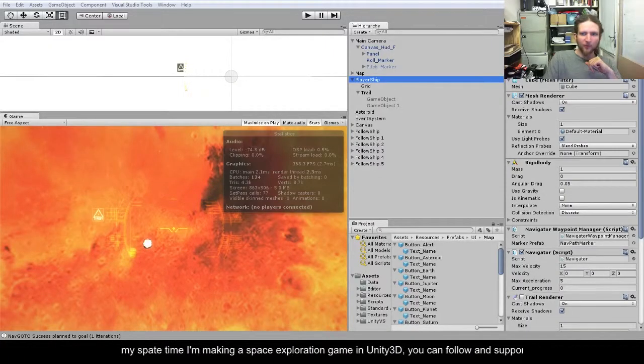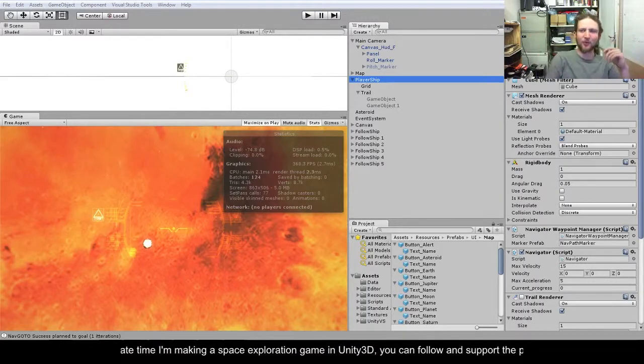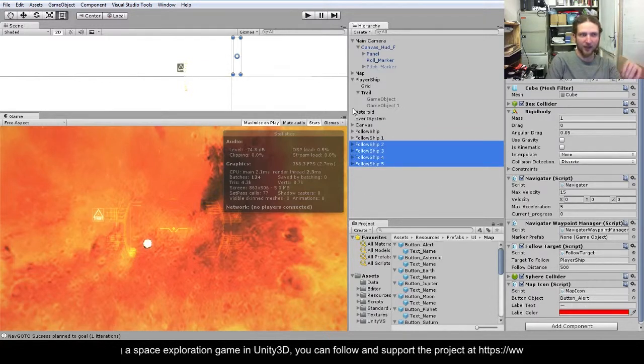I've been mucking around with the procedural generation thing and I've got a bit bored, so I started pulling in some extra stuff I've already developed to make a little mock-up scene so we can see roughly what it's gonna look like - and it does look pretty cool. In this scene we've got two escort ships and four enemy ships, and the only difference between any of these is their label color on the map icons.